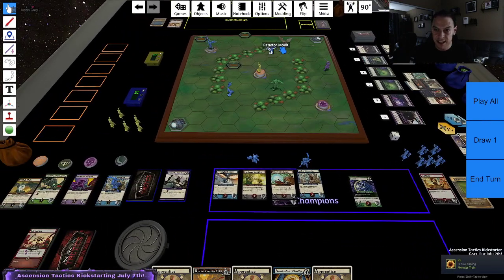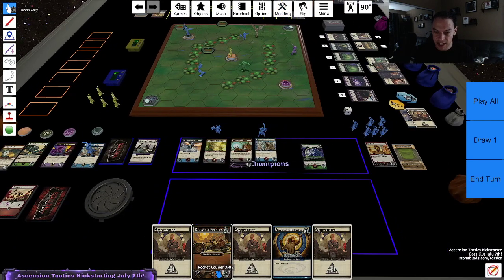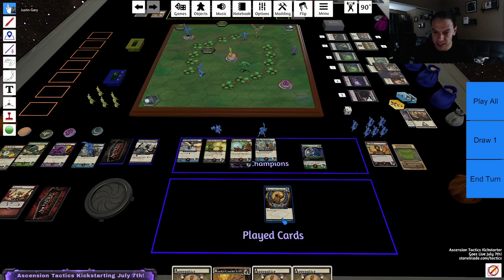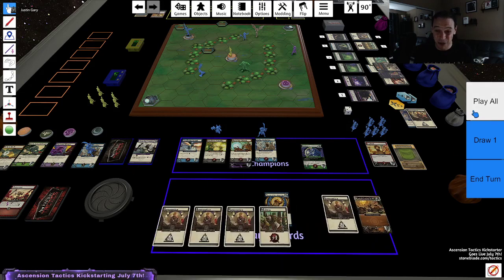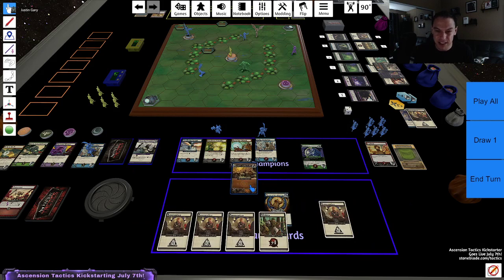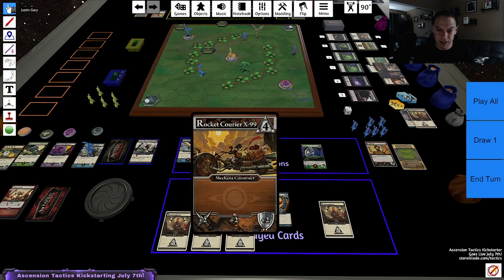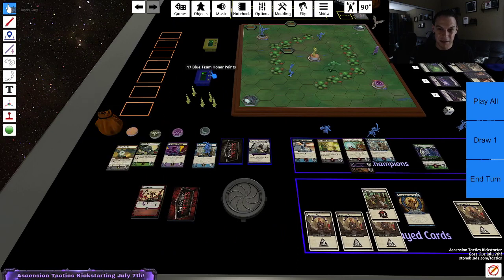But I don't actually have enough command to command the Reactor Monk right this turn yet — I need to draw some. So I'm going to draw two cards off the Aesthetic. Hopefully I get some command. I got exactly enough — one command point is all I'm going to get here. I'll put an extra construct on this guy just for fun. The one militia plus my two starting commands is enough to command the Reactor Monk. Reactor Monk has ten, twelve power. Prime is only ten defense, so it's enough to kill Prime. Prime's worth four honor, which gives me four points. Boom — victory!